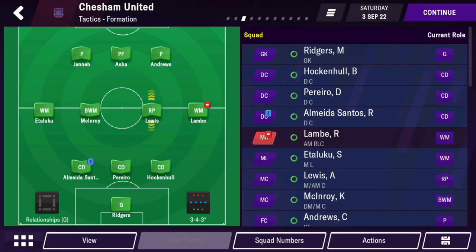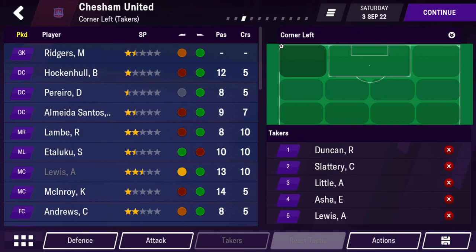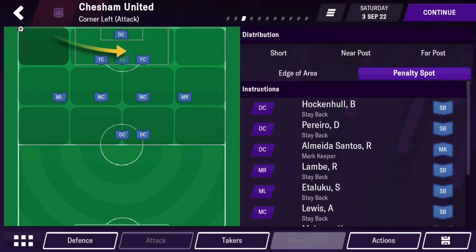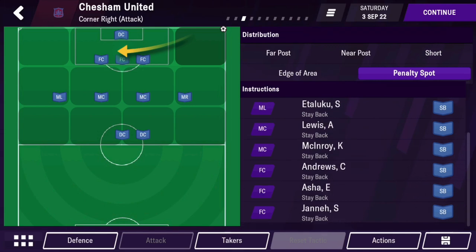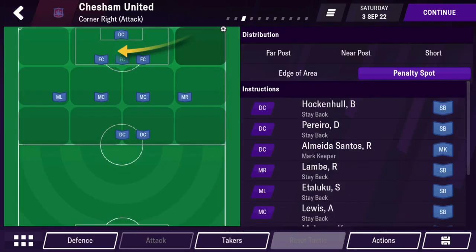So here's the tactic — set pieces on attack. It's the penalty spot you want to distribute the ball to. You want everyone to stay back, and you want your best defender — so with the highest aerial, highest defending skills, and strength as well — to be the one to mark the keeper. They'll score a lot.